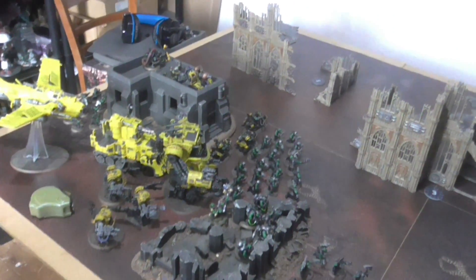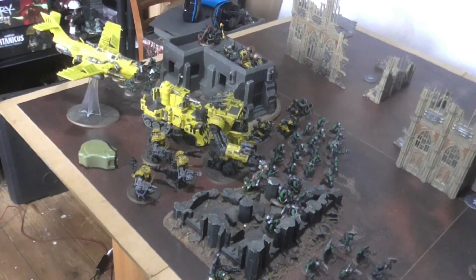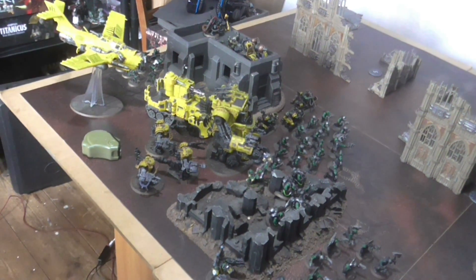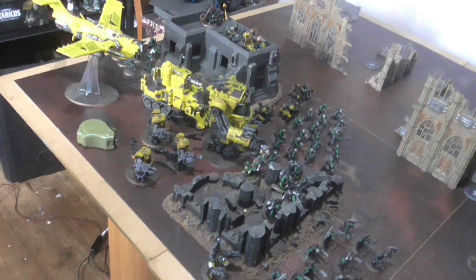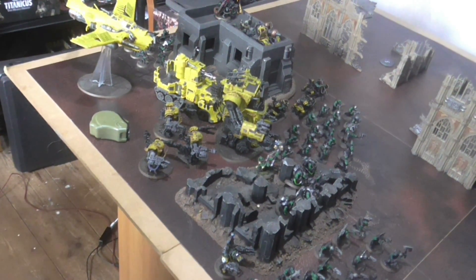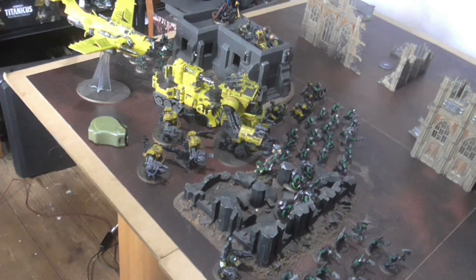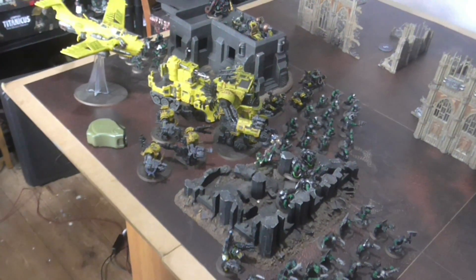For secondary objectives I have chosen Engage on All Fronts from the standard Chapter Approved list. From the Ork book I have chosen Stomp and Good — you score three victory points at the end of each battle round if the number of enemy units destroyed by melee attacks made by Ork units from your army is at least two and double or more than the number of friendly non-Gretchin units destroyed by melee attacks during that battle round, with one additional VP if conditions are met again.